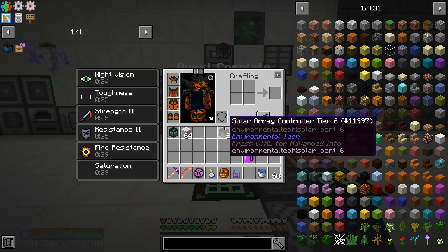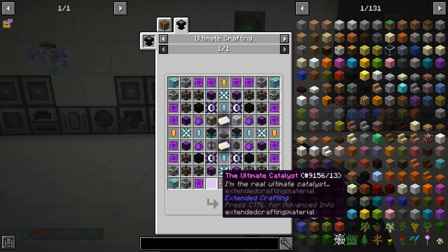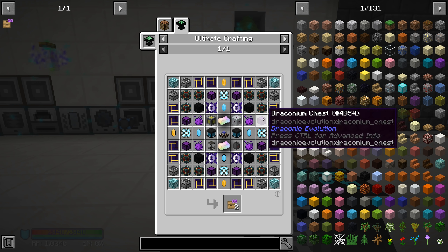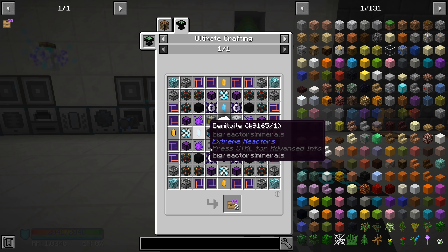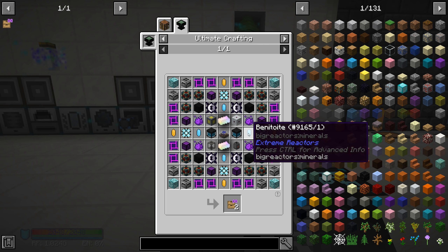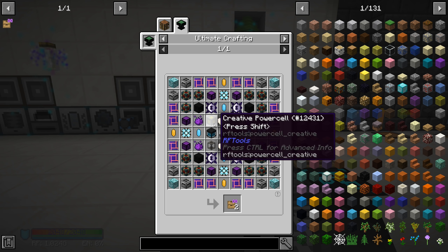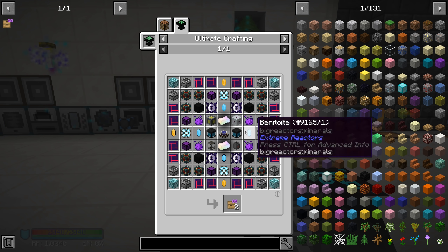We have the two draconic reactor cores done and got a quest complete. We needed the draconic reactor core on top and the reactor stabilizer on the bottom, and here we go - solar array controller tier 6! There's a second one as well - quest complete. Now we need more chaotic cores and draconium chests. I'll get a chest set up and lay out all the items to figure out what we're missing, including possibly more beeswax items and some others.